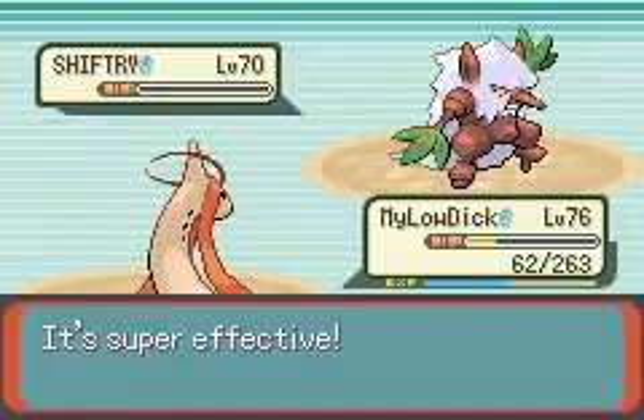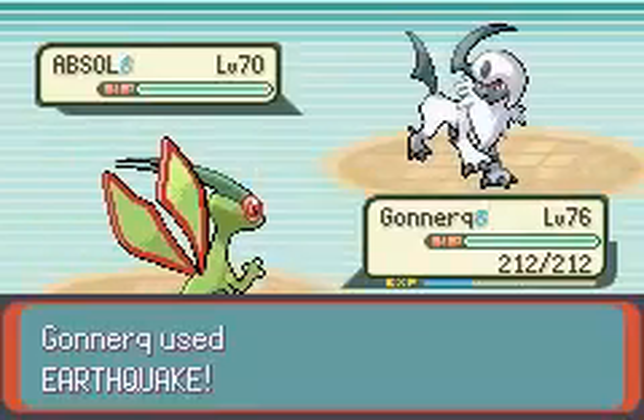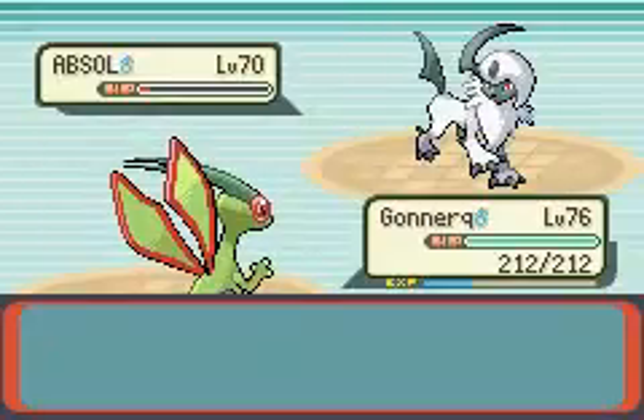I've got a Hydro Pump as well. He's going into his ace, Absol. So I'm going to go into my Flygon. We've already seen his ace. And then just use Earthquake. And then Flamethrower.